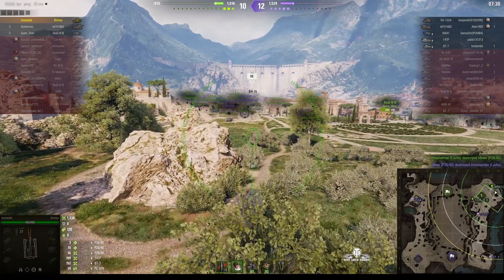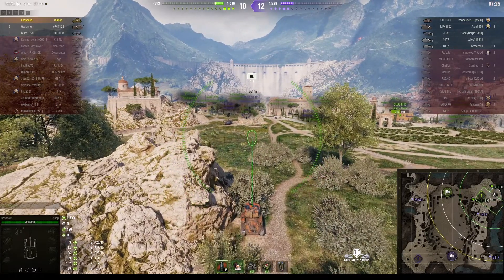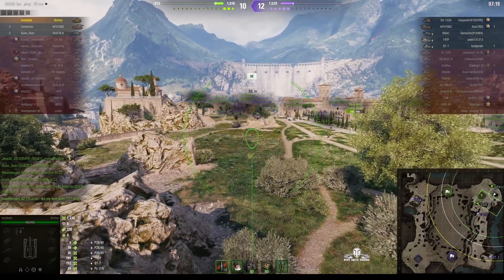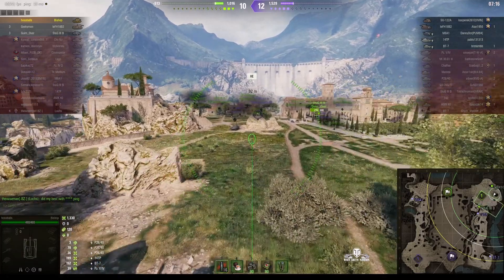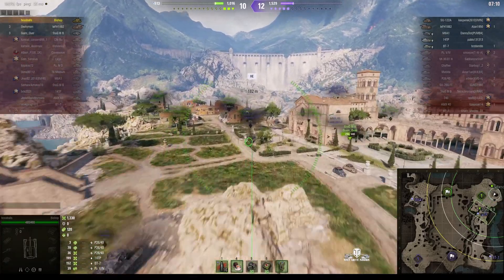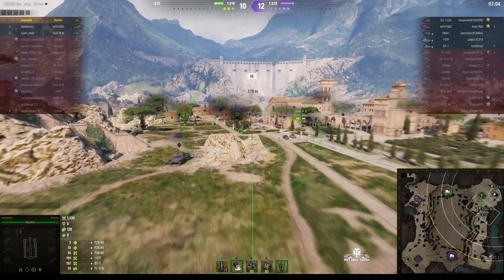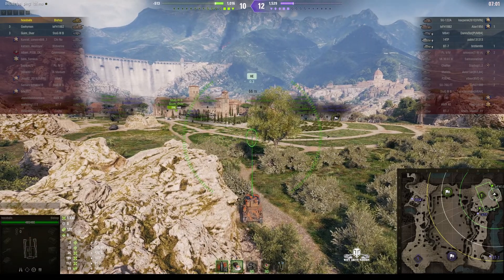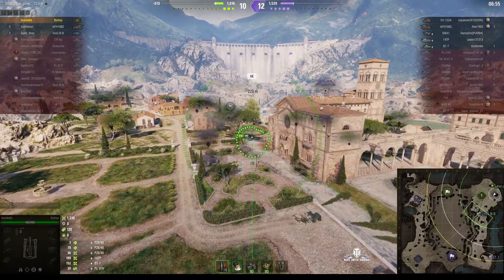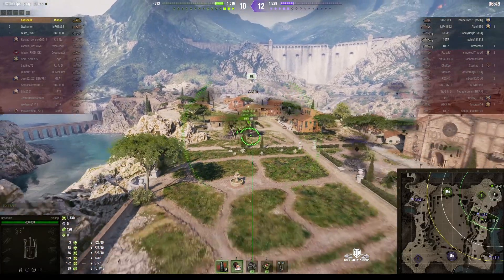Now there are only three left on our team: the StuG, which is only a short distance away. There are five enemies including two artys, so this is going to be difficult. The StuG is moving to find out where the 14TP and the BT-7 have gone. He's moving down to that corner — if anybody comes across the valley they'll go through the cap, and we might only get sighting of them at the very last moment when they pop over the crest.